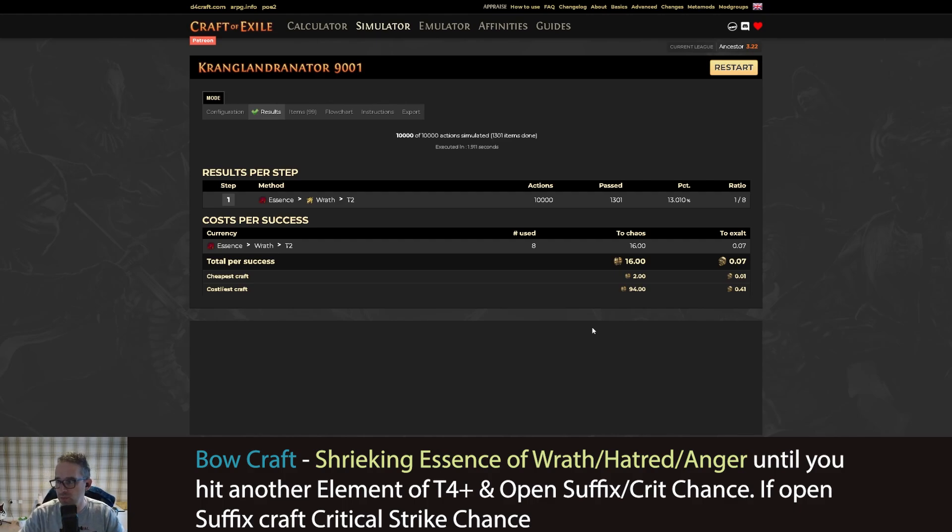So at current prices that would be around 20 chaos. I expect essences might be three chaos each at league start, so I'd put it at 25 to 30 chaos total. If you get to maps early this is also a super easy way to make money, because people will pay 40 to 50 chaos for very average bows.